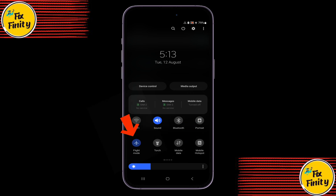If that doesn't work, turn on airplane mode, wait a few seconds, and then turn it off again. This resets your network connection and can help the game reconnect properly.